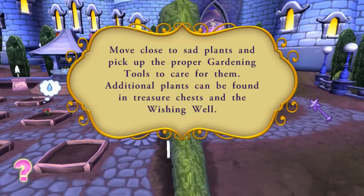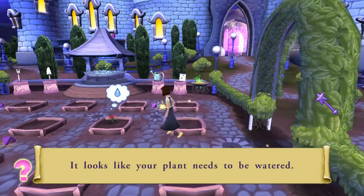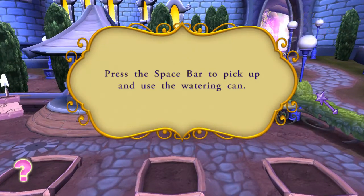Move close to sad plants and pick up the proper gardening tools to care for them. Additional plants can be found in treasure chests and the wishing well. It looks like your plant needs to be watered. Press the space bar to pick up and use the watering can.